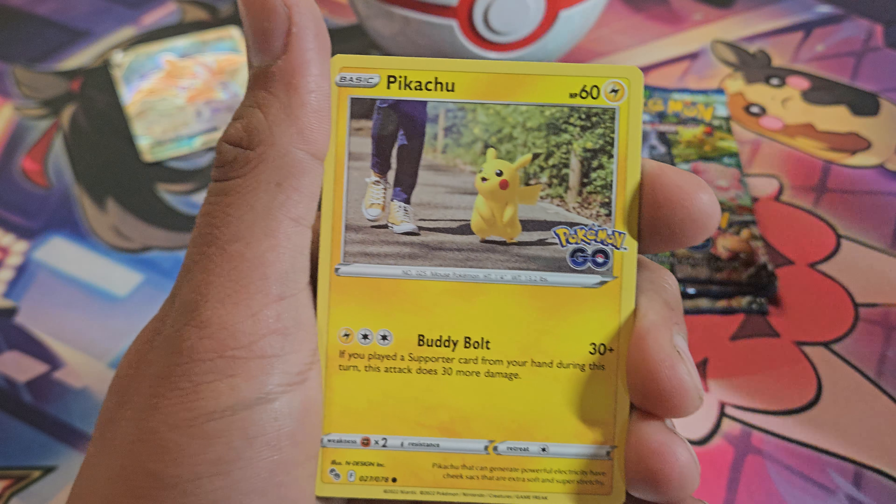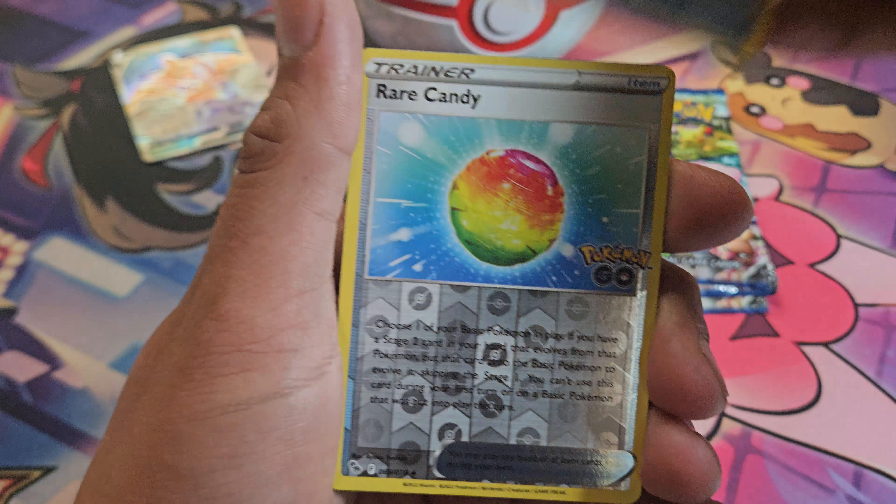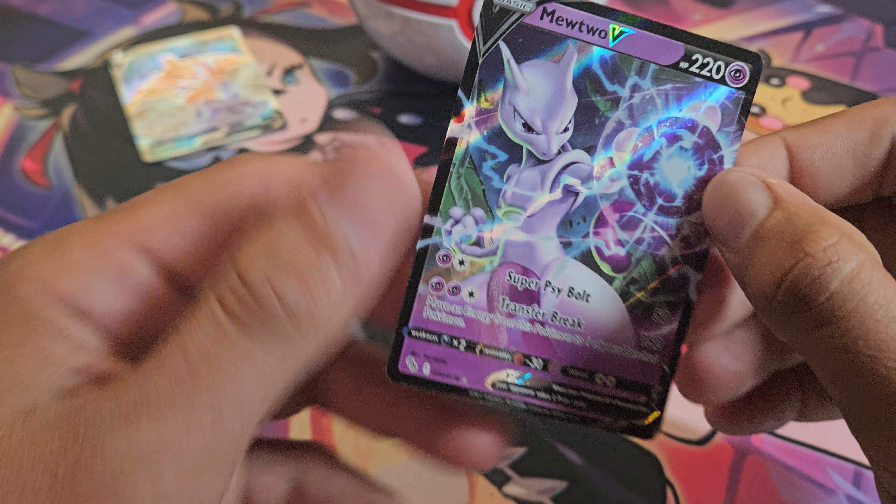Got Chansey, Spark, Aeridos, Pikachu, Wimpod, Pidoof, Bulbasaur, Squirtle, Rare Candy, and Mewtwo V.